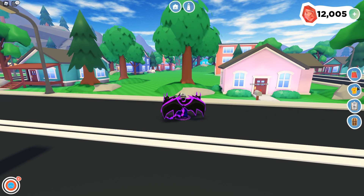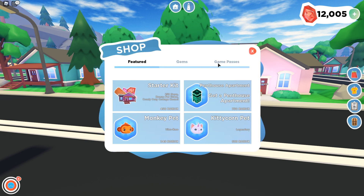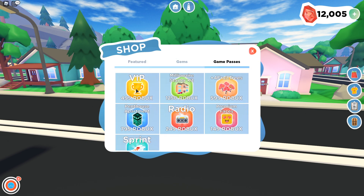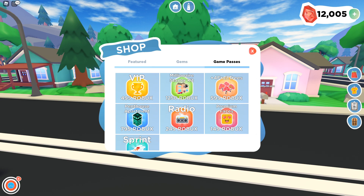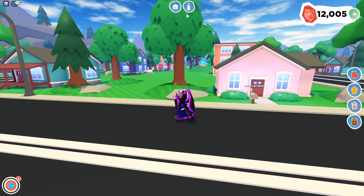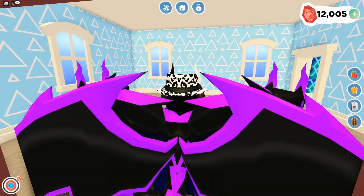Let's see what they've got in the shop over here. They've got featured starter kit for 450 Robux, starter kit, pimp house, apartment, monkey pet, kitty corn pet, legendary, ultra rare gems, and some classic game passes: VIP millionaire starter kit for 1,250 Robux, four fruit trees, pimp house, apartment, radio, premium faces, and a sprint. Pretty basic stuff.